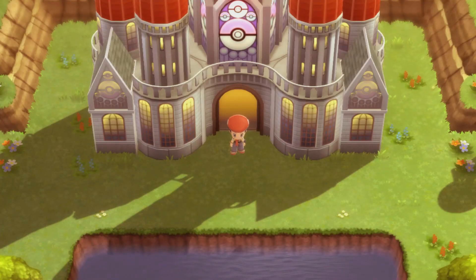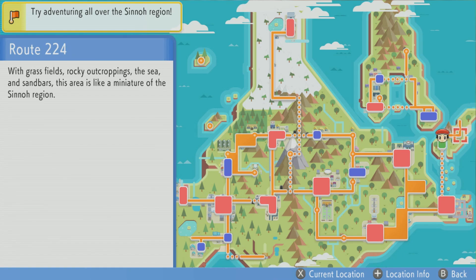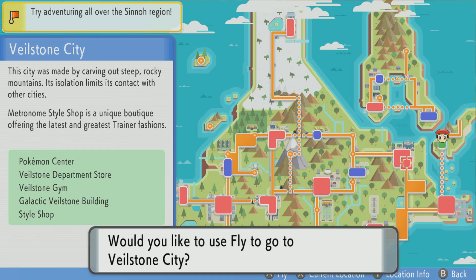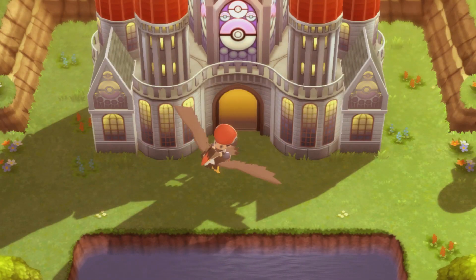Hey guys, how's it going? My name's Otso and welcome back to Pokemon Brilliant Diamond. Today we're gonna be trying to get Giratina. Now, gotta fix what I said last time. I said this is where Giratina is — Route 224. I messed up reading the information on Giratina. It's not 224, it's 214. I knew I saw a 2 and a 4, I just messed up the 1. So we are not going that way.